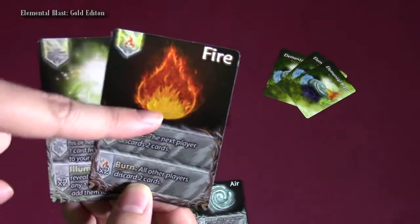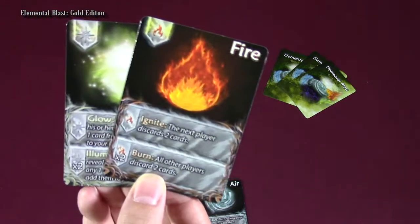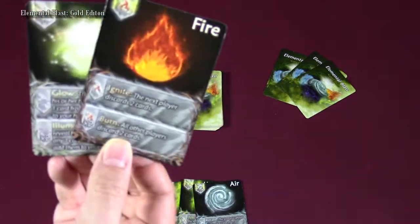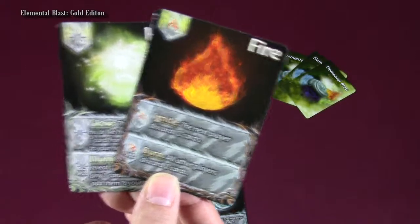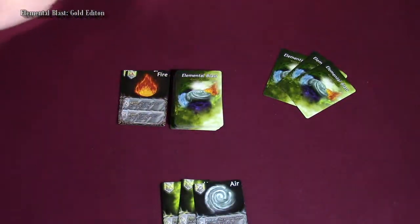So whenever you play a card of the same element that's on top of the discard pile, you do that two times bonus ability. They're going to go ahead and do that — it's the beginning of the game and they don't want anybody to have any real good advantages — so they're going to have everybody discard two cards. Fire gets activated.